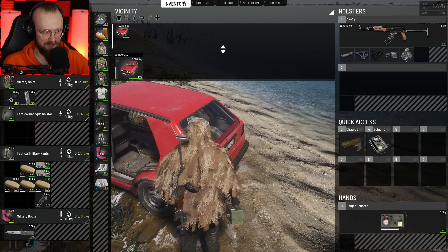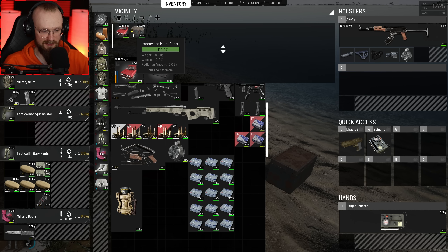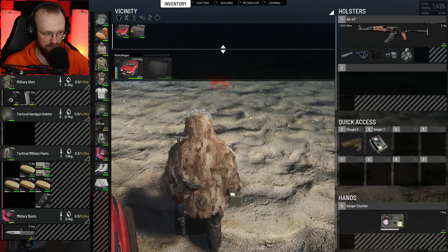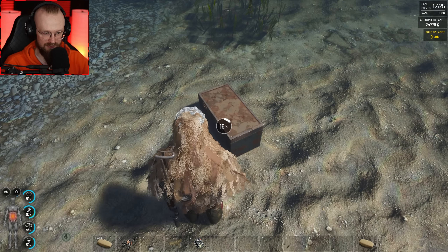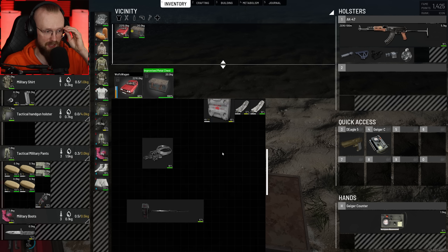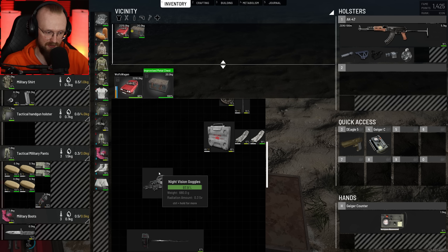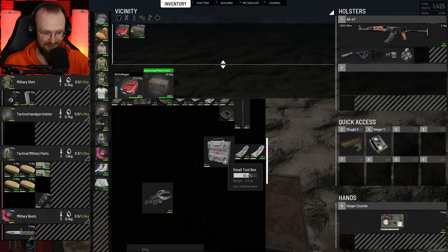Let's take out this Geiger counter and check this out. We have this box, and it still has a little bit of radiation — it says 0.00 sieverts. But I still think we should wash this box. Let's drop it in the water and try to decontaminate it. We just washed that box, it no longer has radiation. There's one more thing — this box. I also need to sell the night vision goggles, and I also need to sell this face masher because it has 6.6 sieverts of radiation, and that is ridiculous.